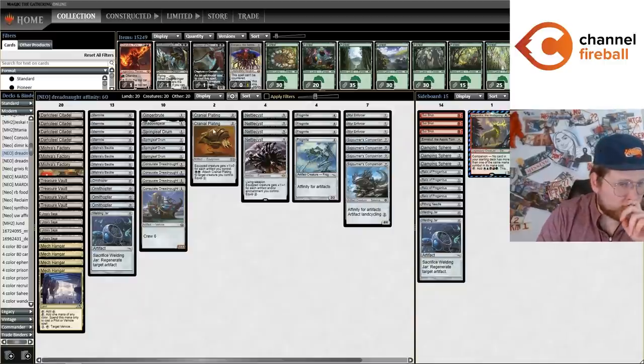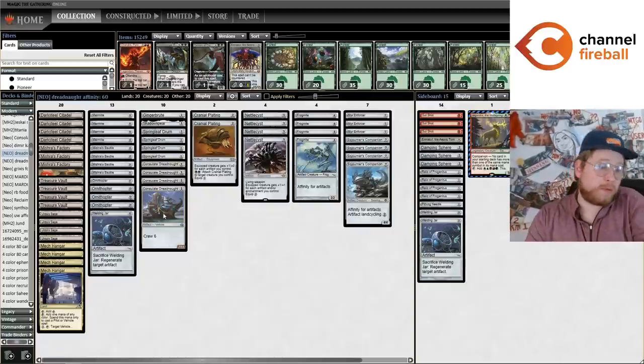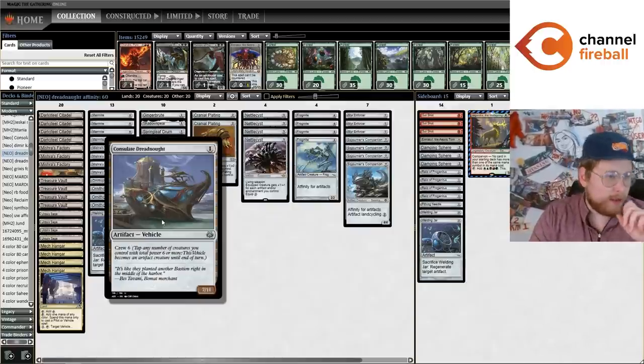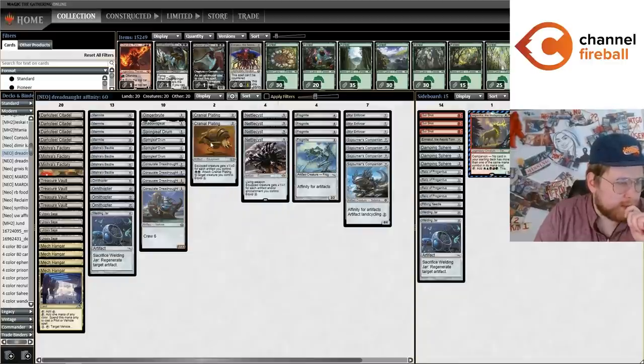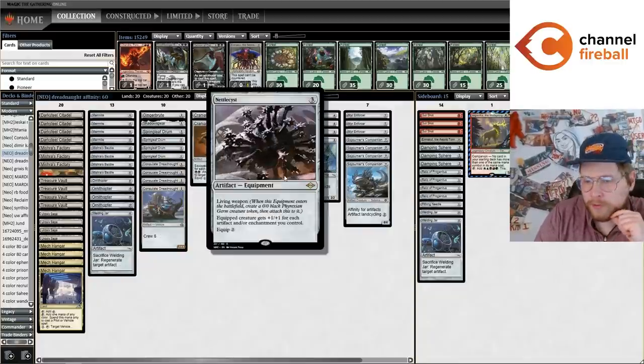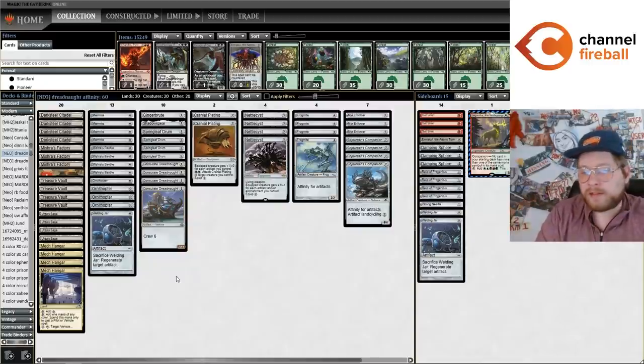You can also do a few different tricks with Cranial Plating and Nettlesyst, where you can crew the Dreadnought with your equipped creature, then move the equipment over — sometimes onto the Dreadnought if you want — and you'll kind of get two equips out of the equipment in one turn. I found this deck to be very strong. I've played probably six leagues at the time of making this video and I've really liked the deck so far.